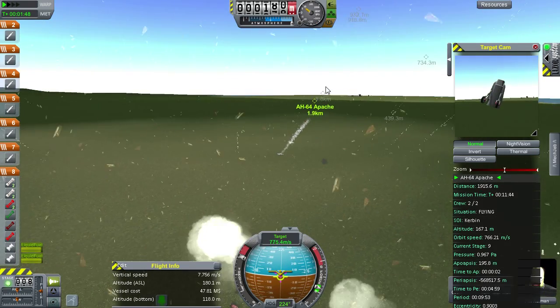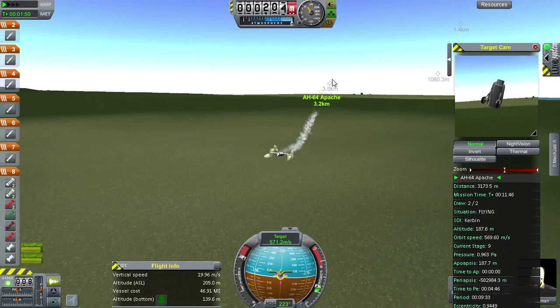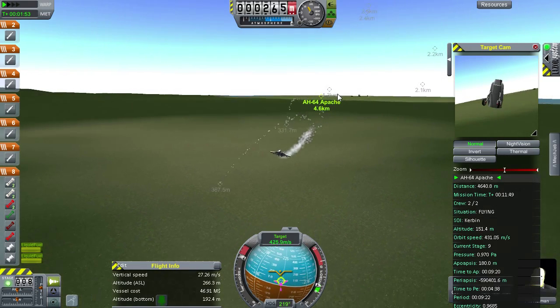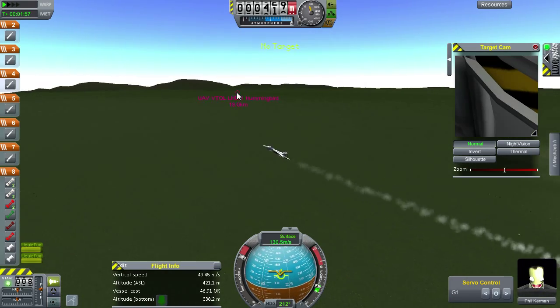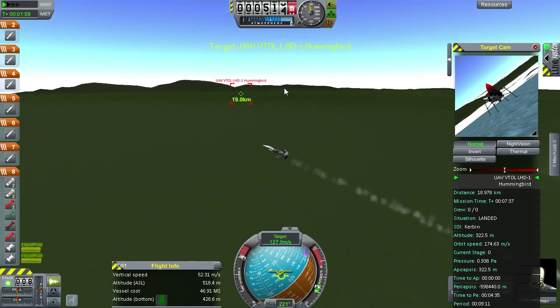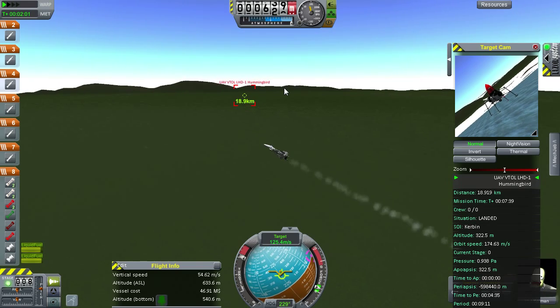It handles itself. Gonna launch these backwards missiles — they didn't really work; they usually do though. Okay, next target: the hummingbird, a little UAV type thing.